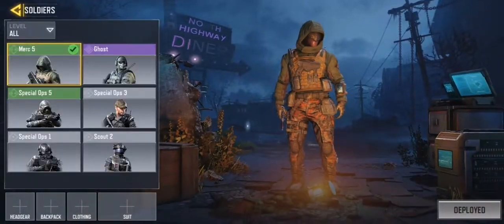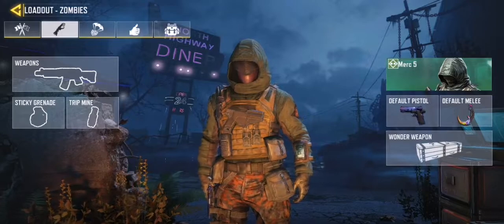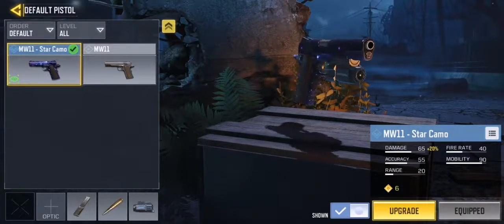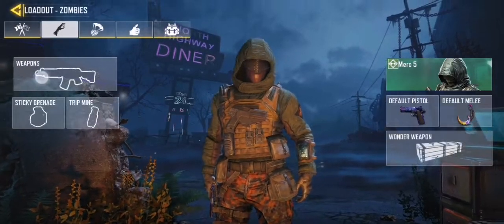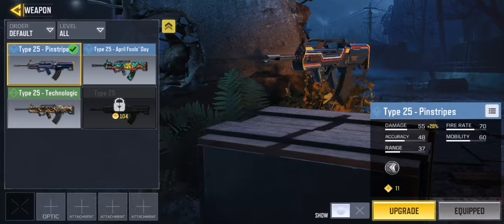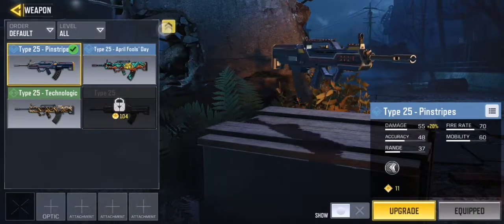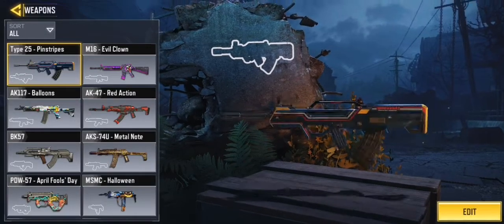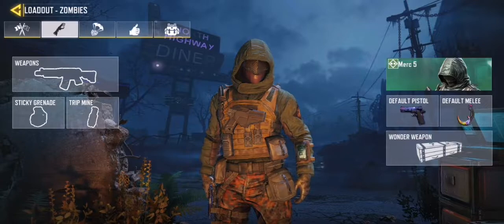In the loadout, nothing has changed besides zombies. Of course you can change your character or backpack. Importantly, go to every single weapon listed, edit them, and choose the perfect skin — because the color of each skin will add a percentage bonus to damage against zombies.